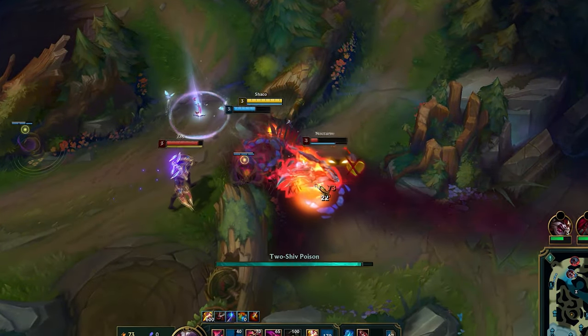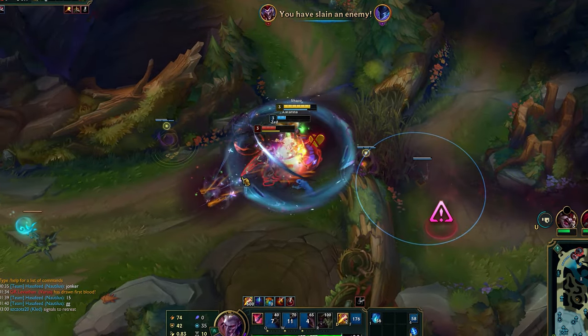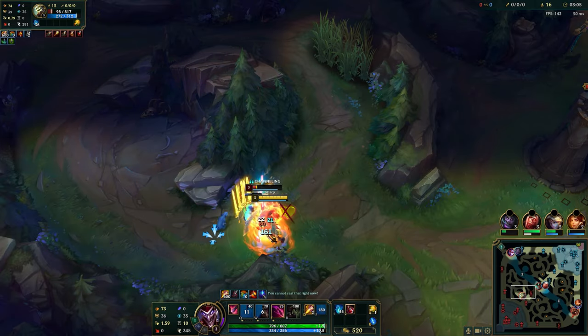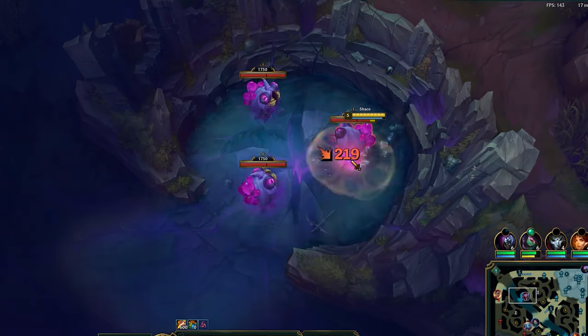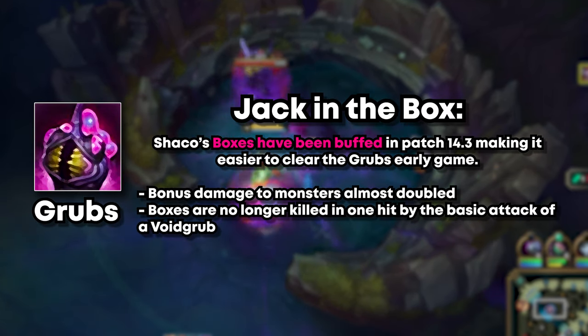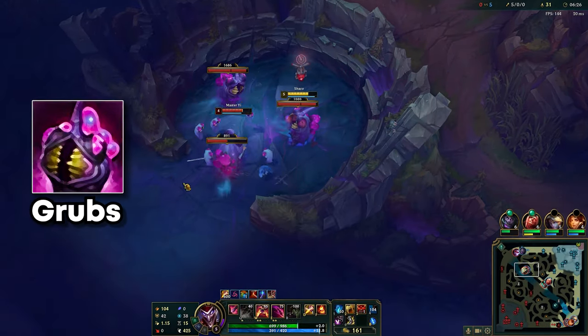Shaco's backstep E-ignite combo is very strong. I placed a box to block Zed from running — easy double. Just like that, we've already gained a massive advantage. Meanwhile, a big disadvantage for Shaco this season is the ability to clear void grubs early game. It's best to avoid them, at least until you get Tiamat.